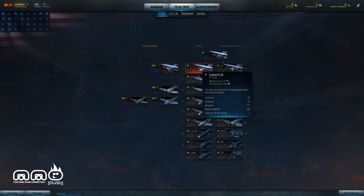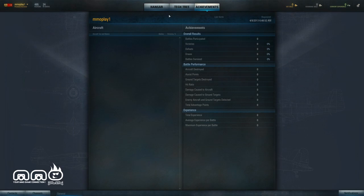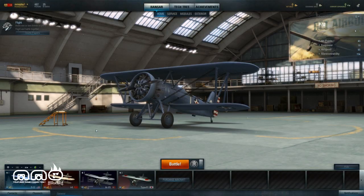You can see the research tree here — you can unlock new planes or research upgrades. It is a free-to-play game so there are microtransactions; you can accelerate your progression just a touch if you want. You can go over here and check out some of the different options. Looking at my hangar, you can see some of the planes you have access to in the beginning. There's a lot of customization you can do to the plane eventually, but right off the bat, not too much.